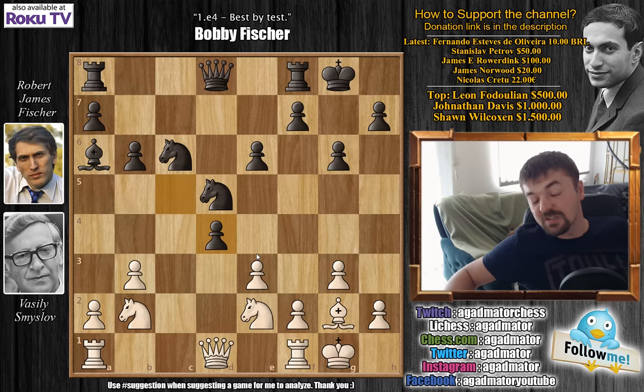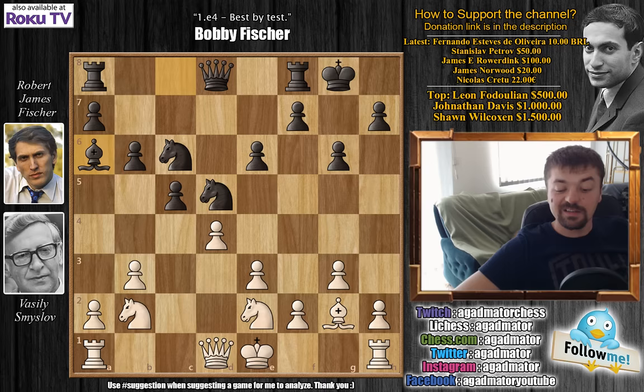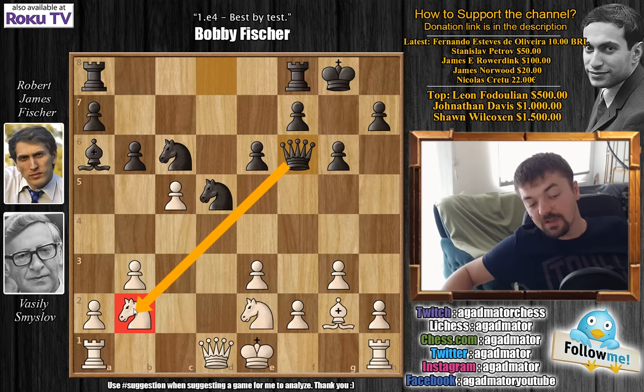e captures on d4 and now bishop captures on e2. Queen captures, knight captures here — Fischer wins a pawn and maintains a better position. Here after bishop to a6, d captures on c5 was played. But Fischer doesn't recapture immediately — he goes for the initiative. Queen to f6, a nice pawn sacrifice. He does get a lot of initiative in return, already attacking the knight on b2. That little maneuver — knight to a4 followed by bringing the knight back to b2 when the dark square bishops were exchanged — allows Fischer this nice pawn sacrifice for the initiative.